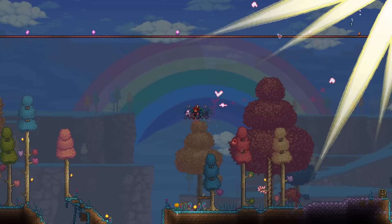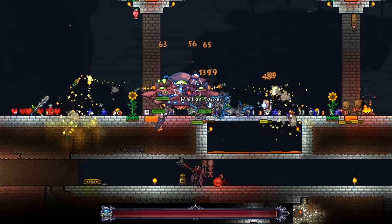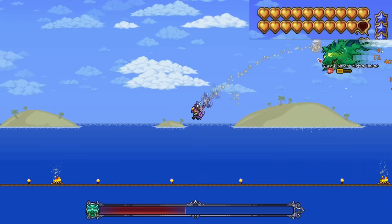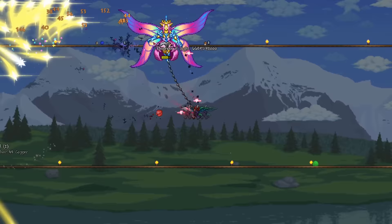Another choice would be the Zeno Staff, which is dropped from the Martian Saucer. This boss is difficult because of the recent laser changes, but I show an easy way to farm it without getting hit in this episode right here. The Zeno Staff never misses an attack, which makes it extremely reliable. However, its range is definitely not as good as the Sanguine Bats. Its damage output might be a bit higher, but the consistent damage at far range makes the Sanguine Staff the more suitable weapon. However, the Zeno Staff is definitely usable.